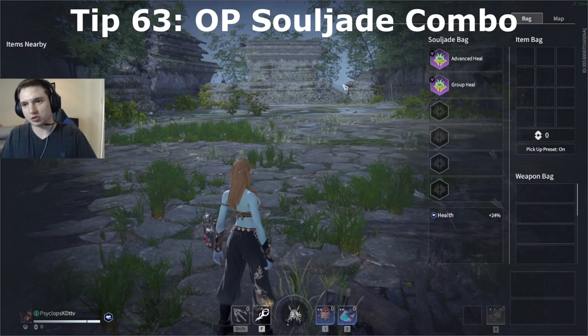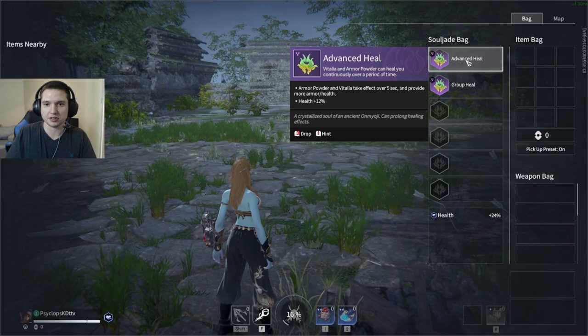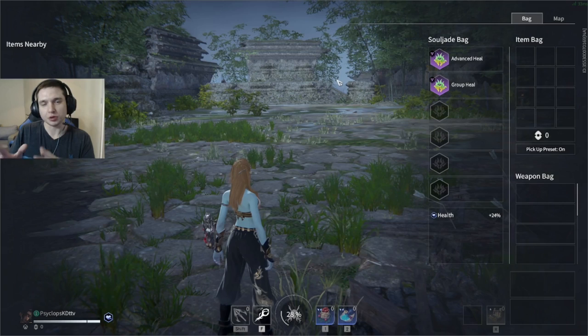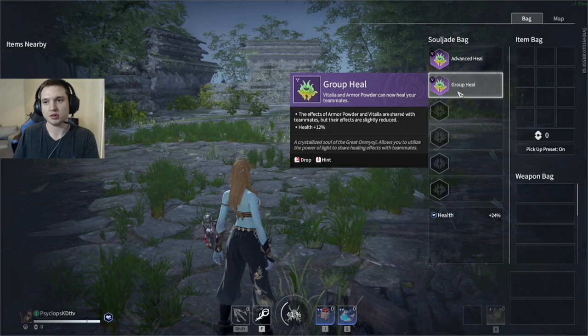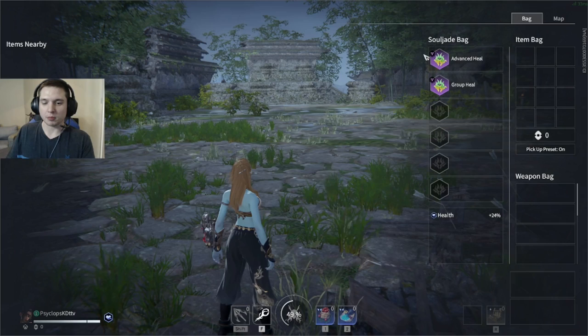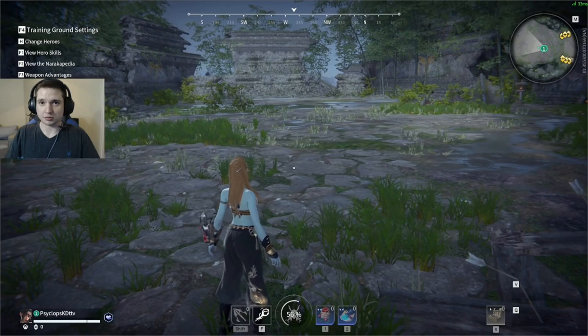A really powerful souljade combination in team modes is Advanced Heal and Group Heal. Advanced Heal makes your healing items do more and they take effect over time instead of being instant. Group Heal makes it so when you heal yourself, you also heal your teammates regardless of how far away they are. When you get out of a fight and go heal, your team can be overwhelmed and outnumbered and you can still be sitting there healing them over time. Because advanced heal heals over time, you can pop more than two big heals in a row before reaching full, so your teammates benefit from your overtime healing while still fighting.